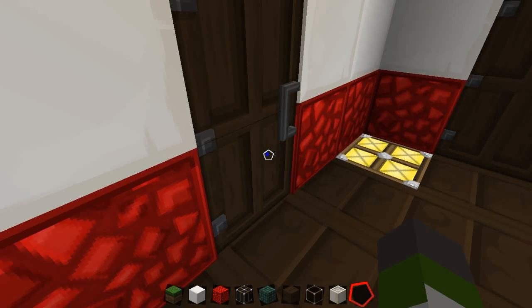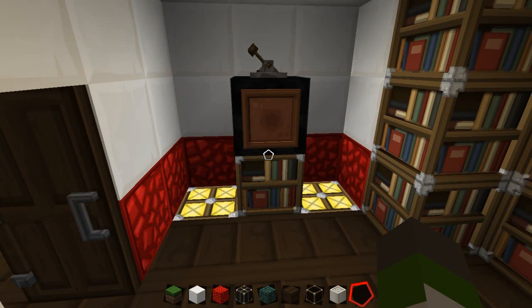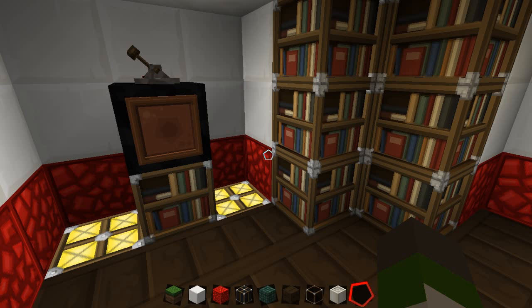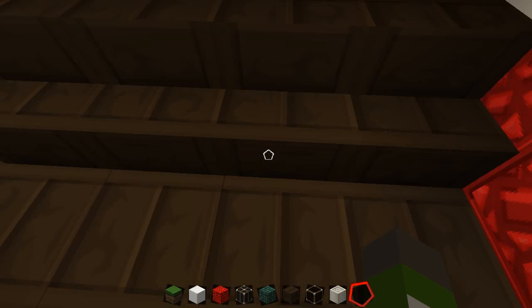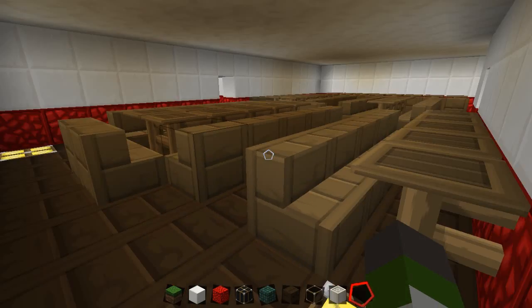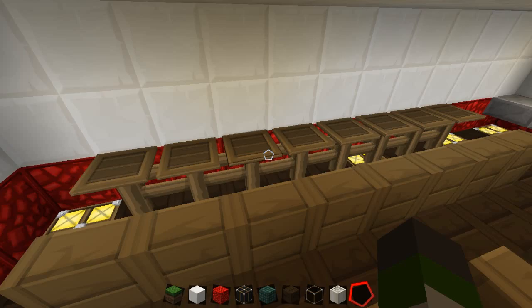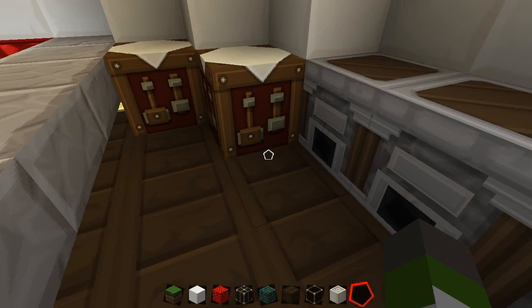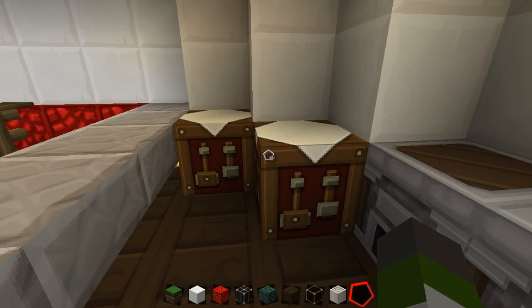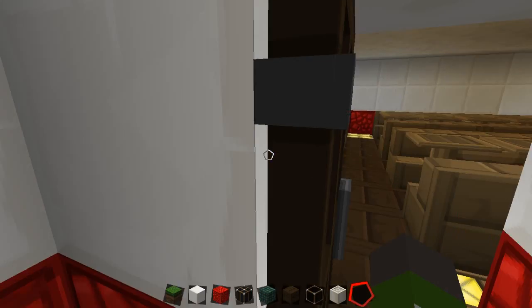Coming in here you've got the mess hall, which is what the main bottom flooring is. There are loads of tables, and this final door was for the cooks to enter — so you've got furnaces, the main serving counter, and two crafting tables. That's about it for the bottom floor. The main staircase is the main way of getting up and down the keep via a spiraling staircase, and there's an entrance from outside so you don't have to walk all the way around.